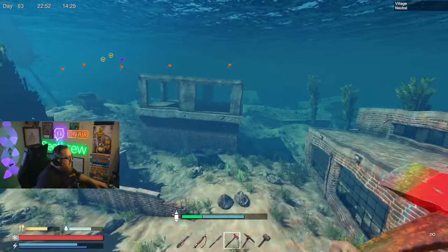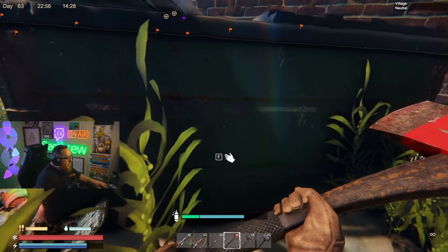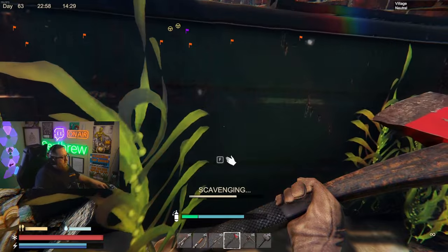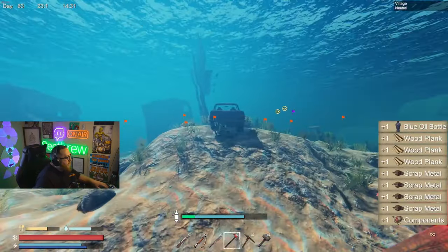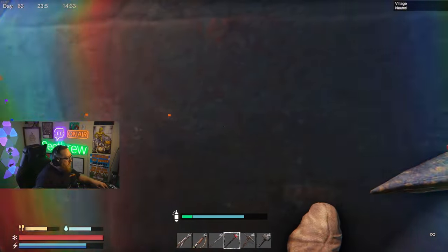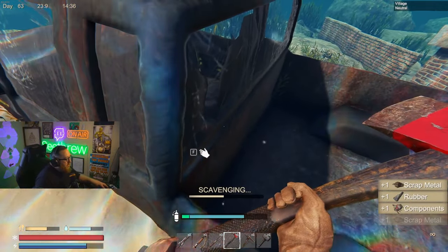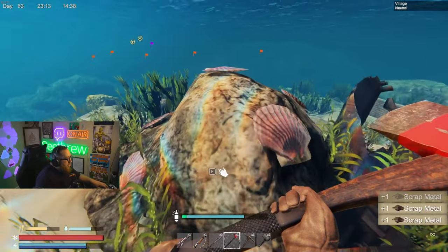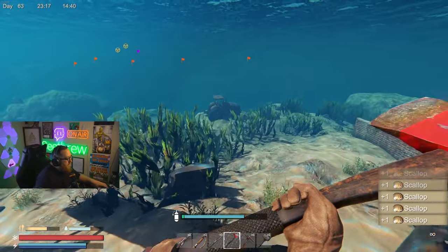The next place looks like it's going to be this right here. We're going to start at 88% and get this dumpster. We got a little vase in there. Looks like we got a truck and a tractor here. We also got a little barnacle rock, which is good — get us some scallops.